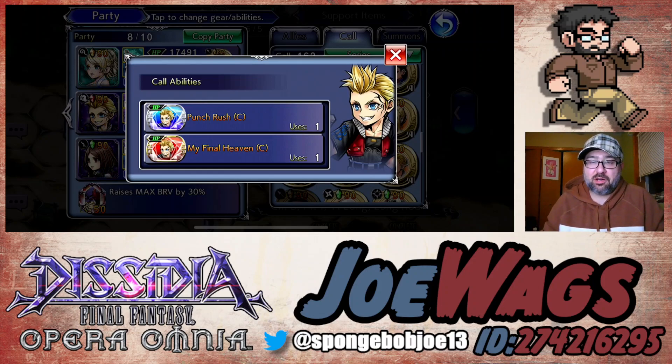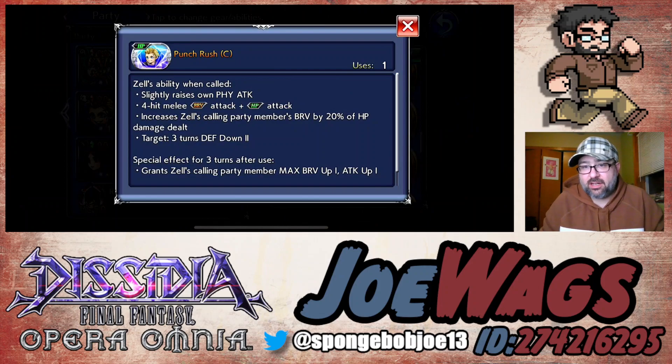In this video we're going to look at his calls, artifacts, and spheres. Starting with his calls — his calls aren't the craziest. He has a 15 call that does an attack and max brave up for the caller, plus a defense down on enemies. Nothing too crazy there.